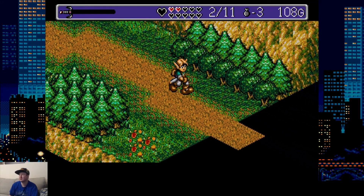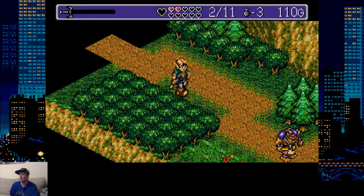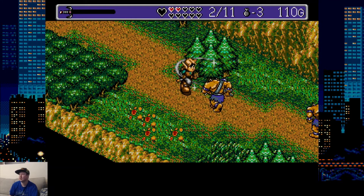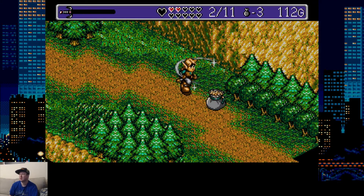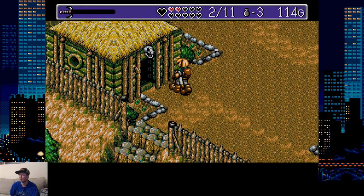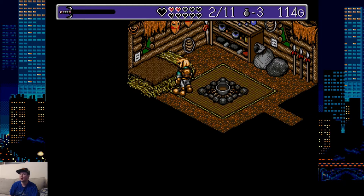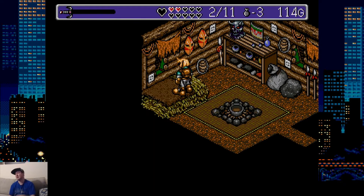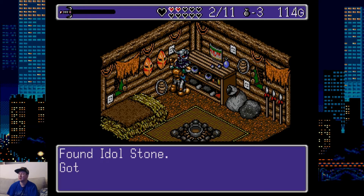We can't go over here because of the landslide, so pretty much we have to solve the problem and then we can cross. You're supposed to note that he was talking about a statue. When I first played it I thought he got the statue. You go back here — and we get the idol statue. You have to do a jump. I got the idol statue!